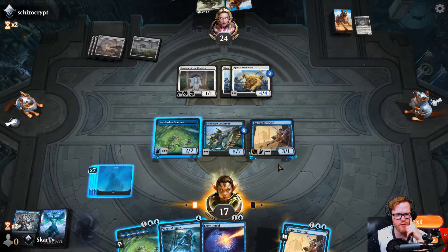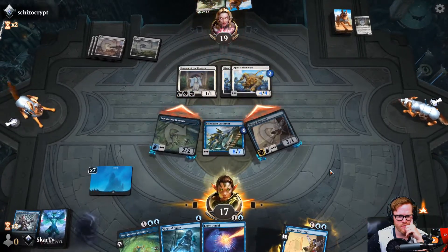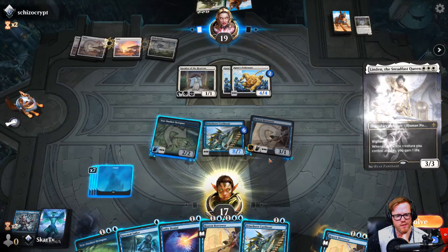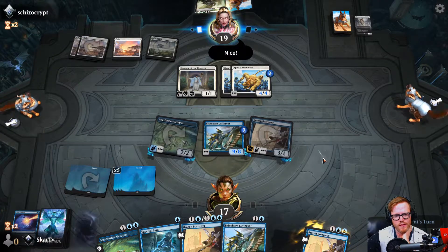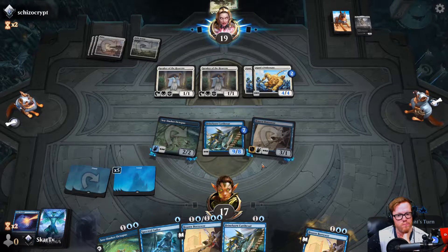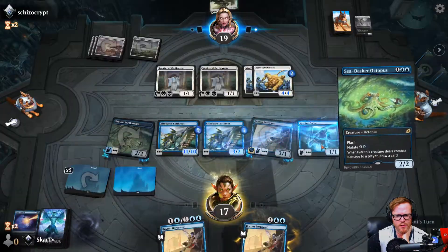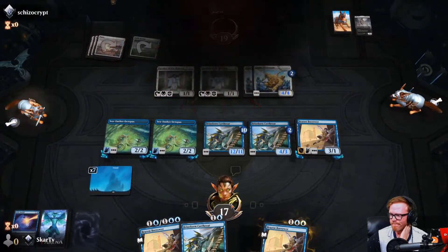They're four-fours now. I'll play a Sailor and put a Sea-Dasher Octopus on it so I can draw even more cards. Lofty Denial is really good because they won't be able to do anything about it. We'll attack with both - they're not going to want to block with their Pride Mates. We'll draw two cards. Brineborn Cutthroat is actually really good here because they may attack in thinking they can get through. They're not very happy about this. My turn - we'll play another Sailor and put another Octopus on it. Now we're drawing three cards a turn. And our opponent scoops.